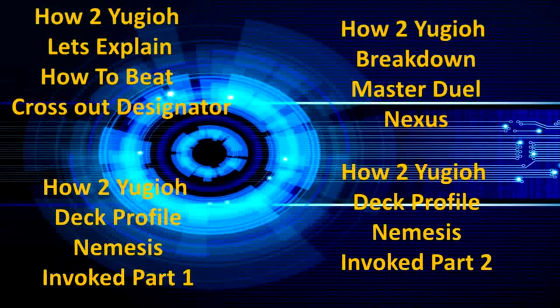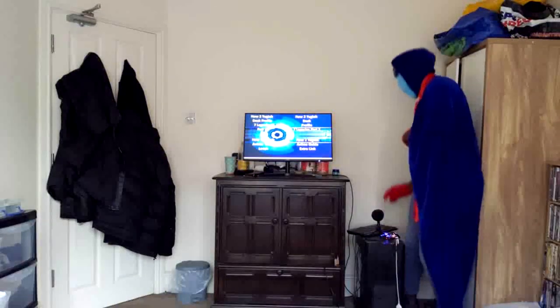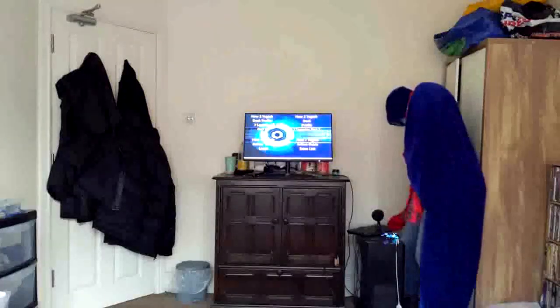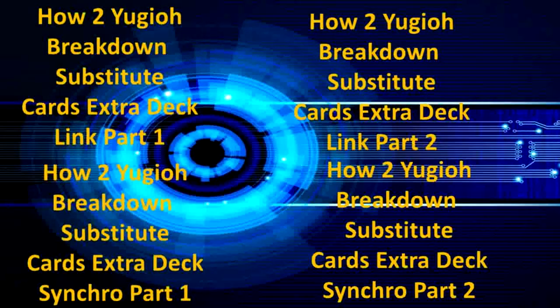With Nemesis Invoked Part 1, I'll explain more when it comes to that video. We'll also have: How to Yu-Gi-Oh Deck Profile — Nemesis Invoked Part 2; How to Yu-Gi-Oh Deck Profile — 7 Legacies Part 1 and Part 2; How to Yu-Gi-Oh Anime Guide — Lips and Extra Lips; and How to Yu-Gi-Oh Breakdown — Substitute Cards, Extra Deck Link Part 1 and Part 2, and Extra Deck 16 Go Parts 1 and 2.